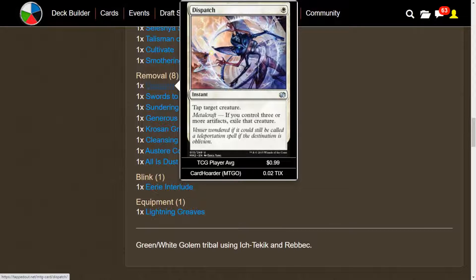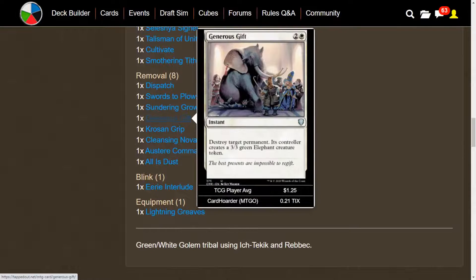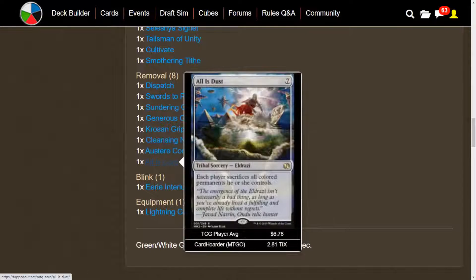We have some good removal in here, some of it synergizing with artifacts. We have Dispatch — if we control 3 or more artifacts, we exile the creature we target, so it's kind of like another Swords to Plowshares, which we're also playing. We have Sundering Growth, also good for a token deck — you can destroy an artifact or enchantment for 2 mana and then Populate. We have Generous Gift, Krosan Grip, Cleansing Nova, Austere Command, and All Is Dust, because we have a bunch of Golems and they're all colorless.